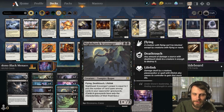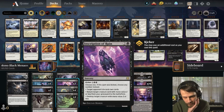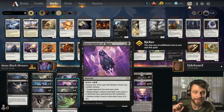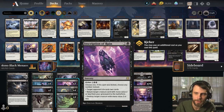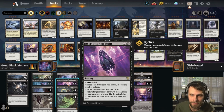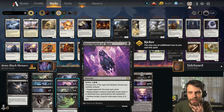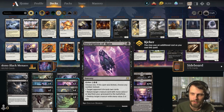We do have Nighthawk Scavenger — one of my all-time favorite black creatures. Just an absolute powerhouse: flying, deathtouch, lifelink, and it scales with the graveyard, which I love. We also have Inscription of Ruin, a nice flexible and lucrative card. We can discard some cards, destroy a creature, or bring something back. If we kick it, we can do all of the above, which is kind of the goal. An aggressive discard is the way to go for this deck, at least in my experience.